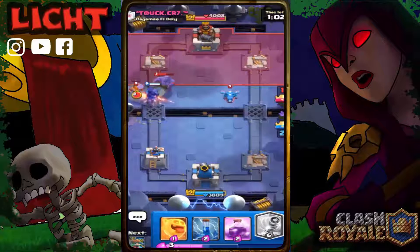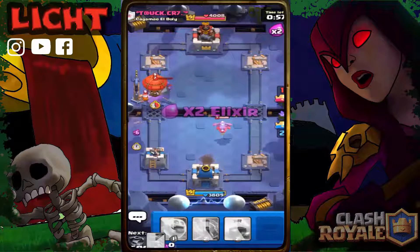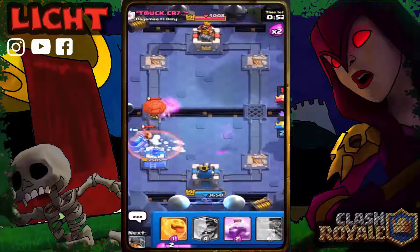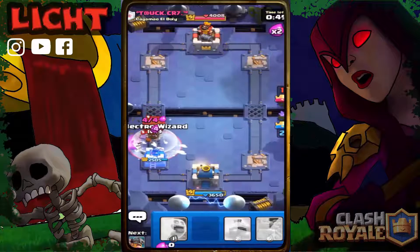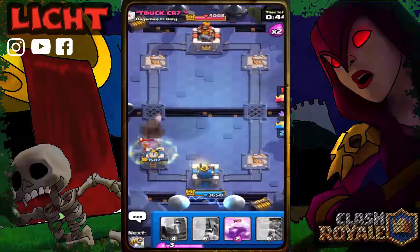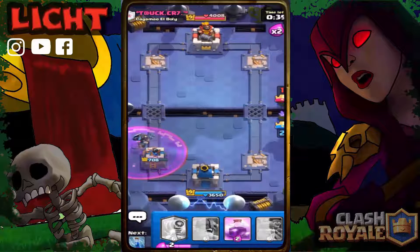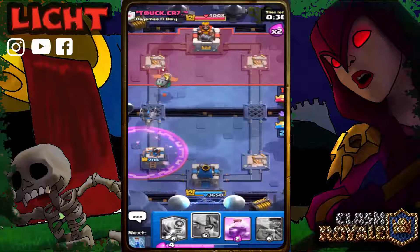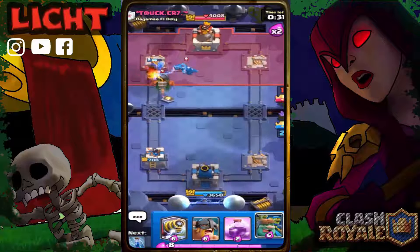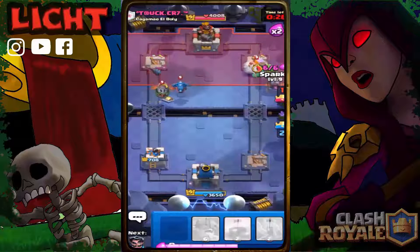Come on! We got double — okay. This is annoying — why does this guy have Freeze? And the Lumberjack is still alive — you cannot be serious! How did my tower survive this? If we can defend for the next 30 seconds it will be an epic win, especially since he has the Balloon.